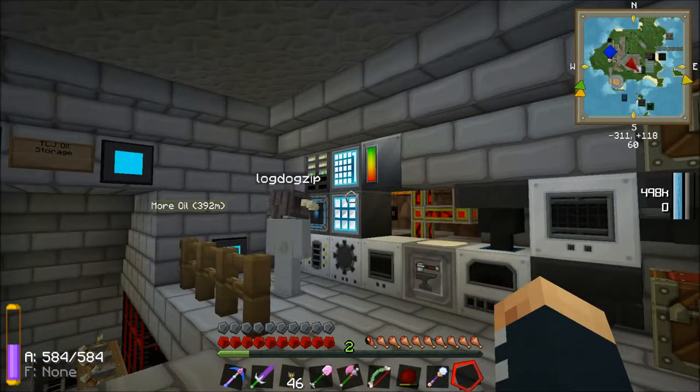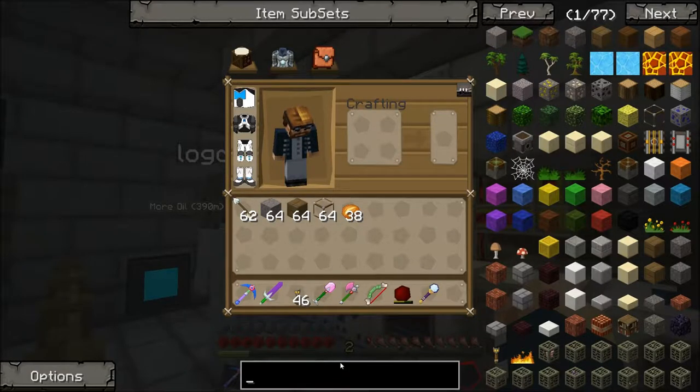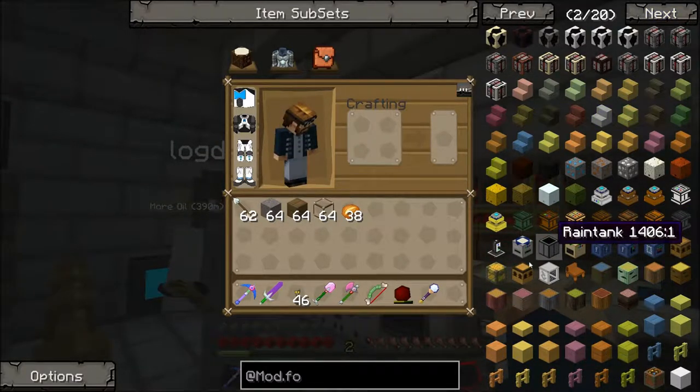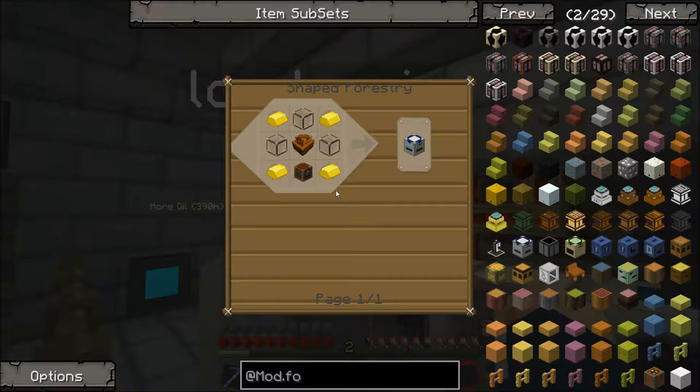So to make a multi-farm we're going to need two more machines. We're gonna need a carpenter, that Max is gonna make for us. And we're also going to need — I'm just gonna type in atmon.forestry because I can't remember what it's called. I think I've possibly just made the greatest thing in the game. It's called a thermionic fabricator.